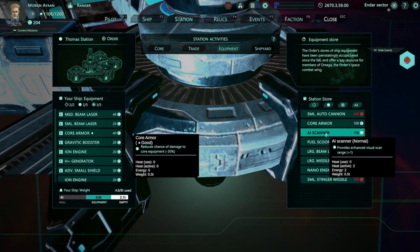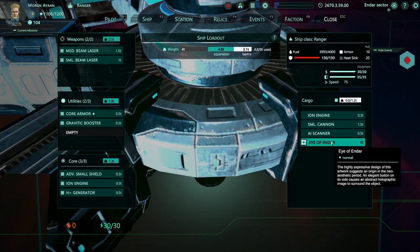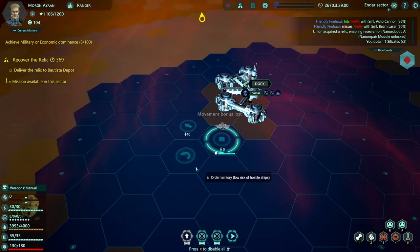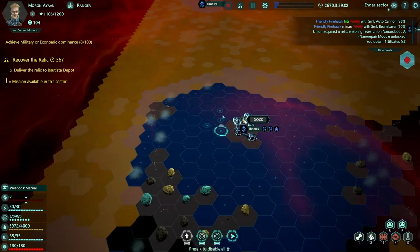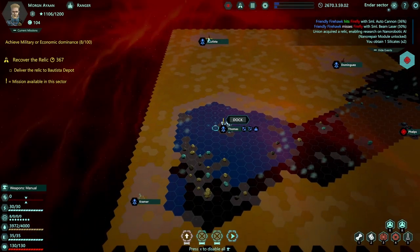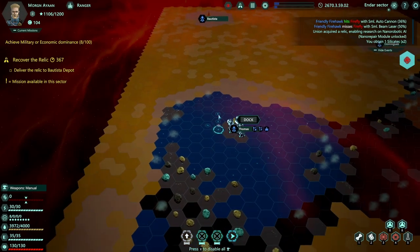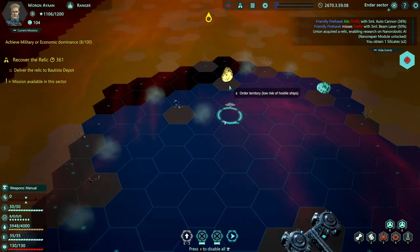We have a small cannon but don't really have room for more lasers. What's the AI scanner? Provides enhanced visual scan range. We could grab that - sounds like fun. We can see a bit farther. We have to deliver something over there - deliver the relic to Bautista. Let's go ahead and do that.